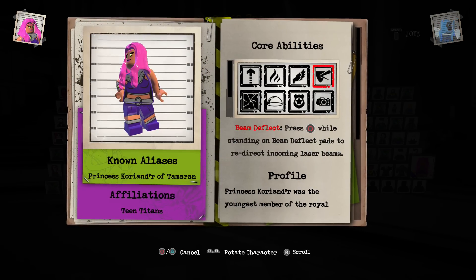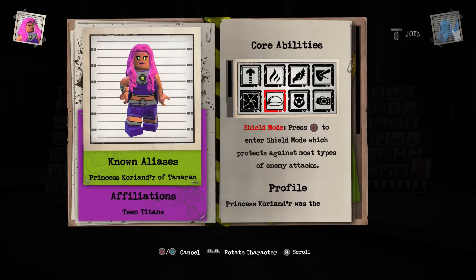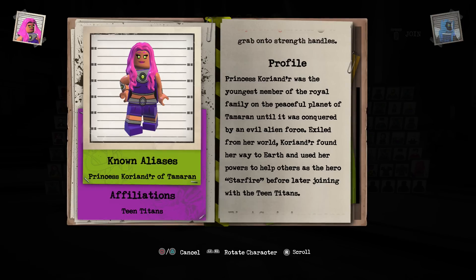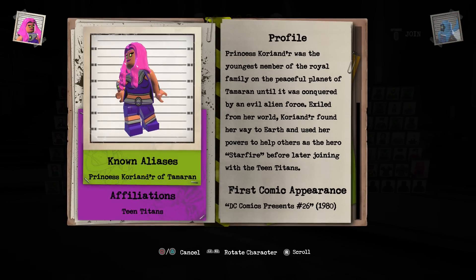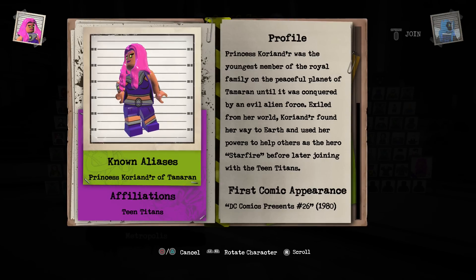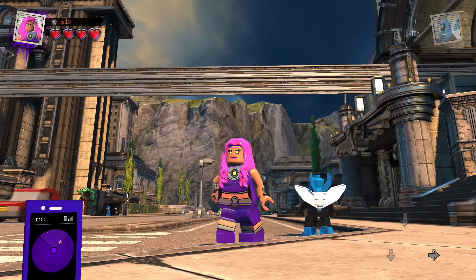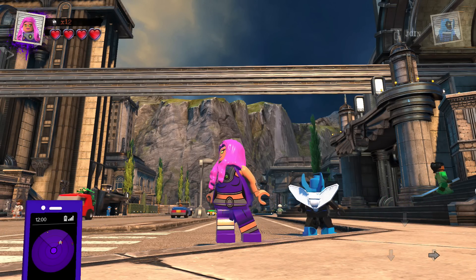Princess of Tamaron. Teen Titans abilities: beam deflect, flight, heat, hyper jump, smash walls, shield mode, security access, photo mode, and super strength. Princess Koriand'r — was the youngest member of the royal family on the peaceful planet of Tamaran until it was conquered by an evil alien force. Exiled from her world, Starfire found her way to Earth and used her powers to help others before later joining the Teen Titans. DC Comics Presents number 26, 1980. Hope you guys enjoyed — that's a quick one to find if you're just starting out and you just want Starfire.